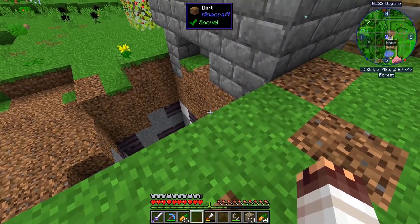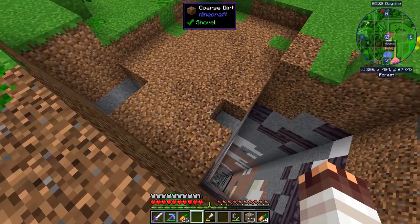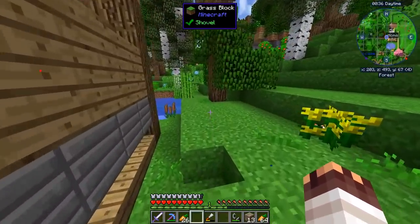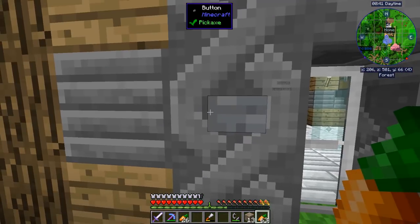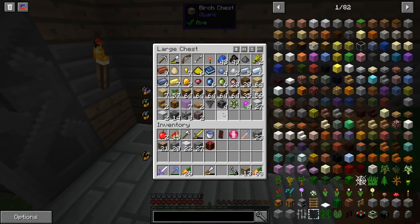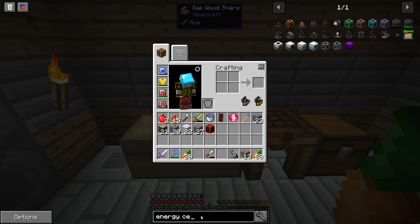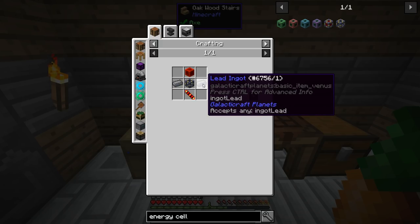I'm still going to expand this base a lot more — I want it to be a giant square. But because I don't really have enough energy right now, I'm going to do it in small segments. While I'm doing this, let's give as much energy as possible to it, so I also want to make another energy cell. I think I have enough resources but my whole storage is just a giant mess.